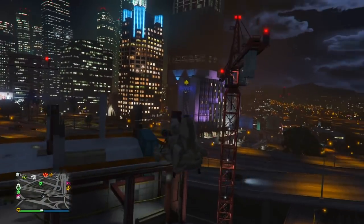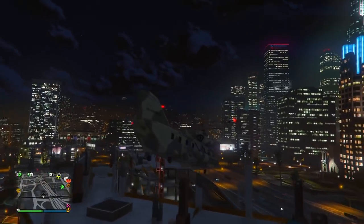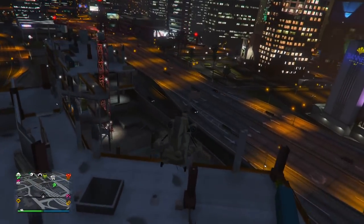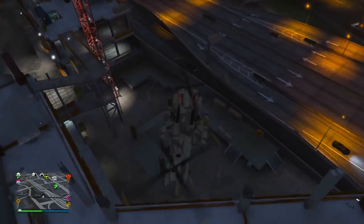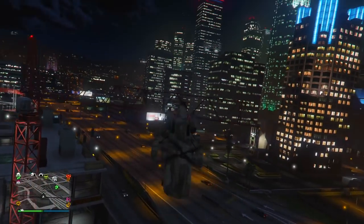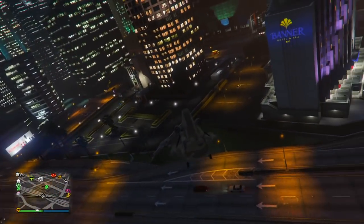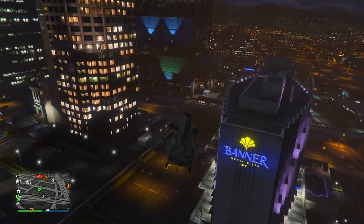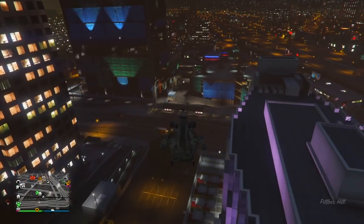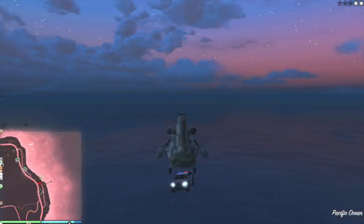Moving on, the next thing I never knew about was the Cargobob's ability to pick random things up — and when I mean random, I really mean random. Whether it's plants, porta-potties, fence posts, you can literally pick up the weirdest things. We mostly associate Cargobobs with vehicles, but you can pick up porta-potties, plants, all kinds of weird things.